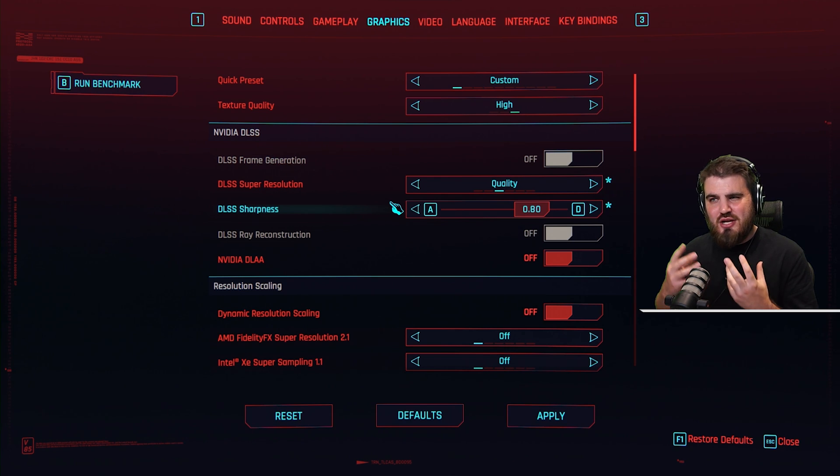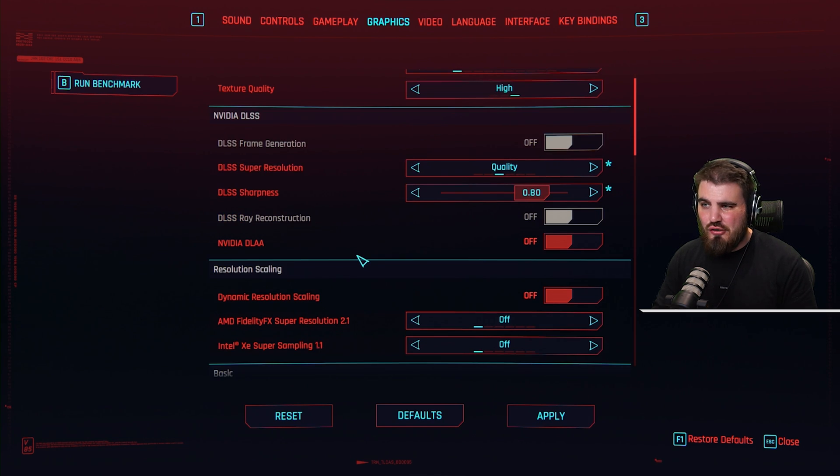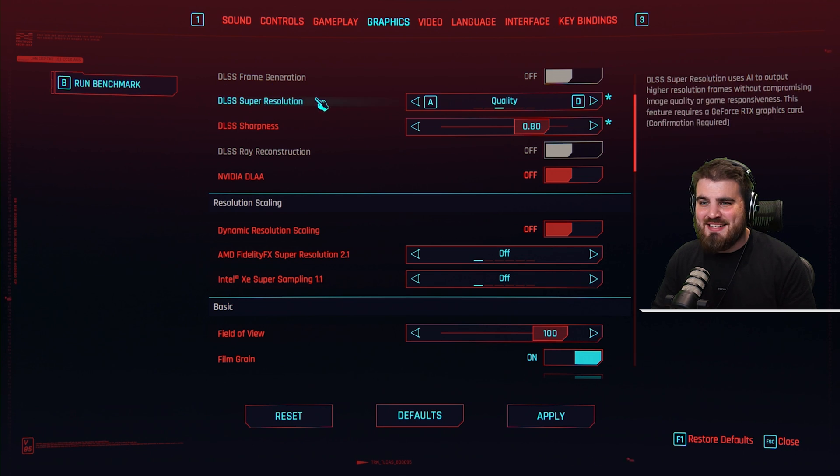I feel like 0.8 is a really good balance where I get some nice sharpness without everything looking a bit too crisp. NVIDIA DLAA: you can leave this off. Resolution scaling options down here can also all be left off since we've set up DLSS above.